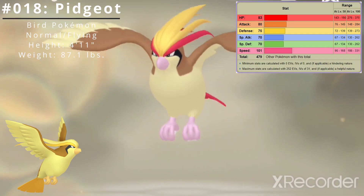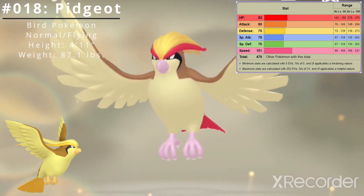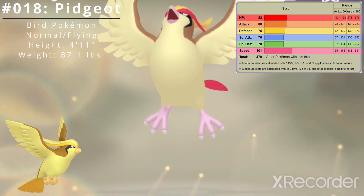Here are Pidgeot's base stats. Its best stat is Speed at 101, and its worst stats are Special Attack and Special Defense at 70. Pidgeot's base stat total is 479.